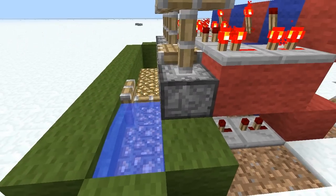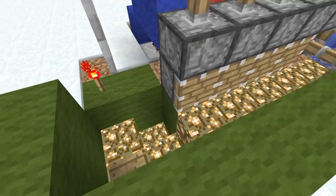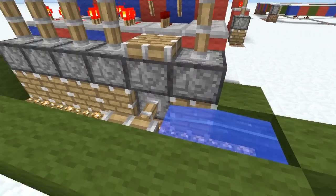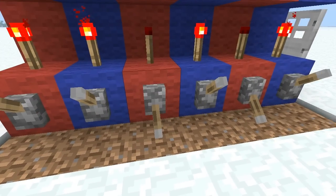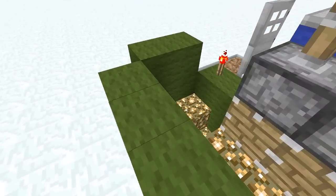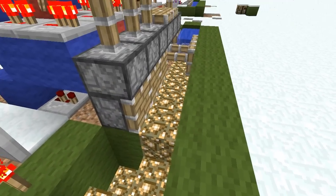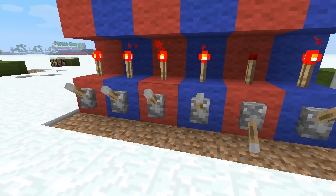One problem I actually ran into in my world is that if I don't have the boat in there, you can actually have a lot of squids end up in there. The squids usually won't affect things because you'll have a boat in there already, but I found it amusing when the squids activate the door when you have the water disabled.